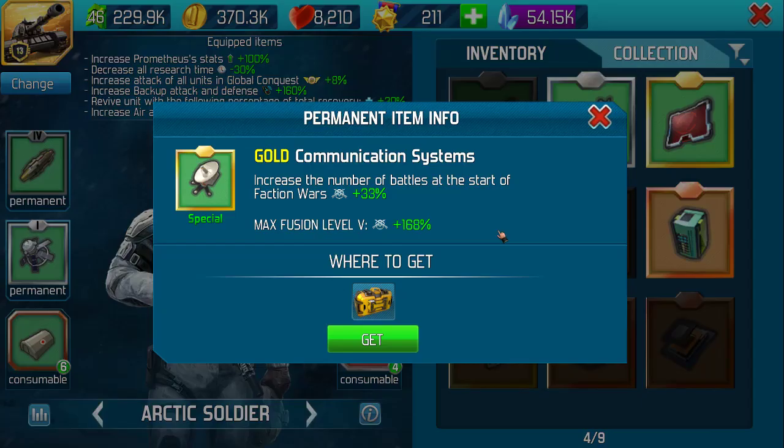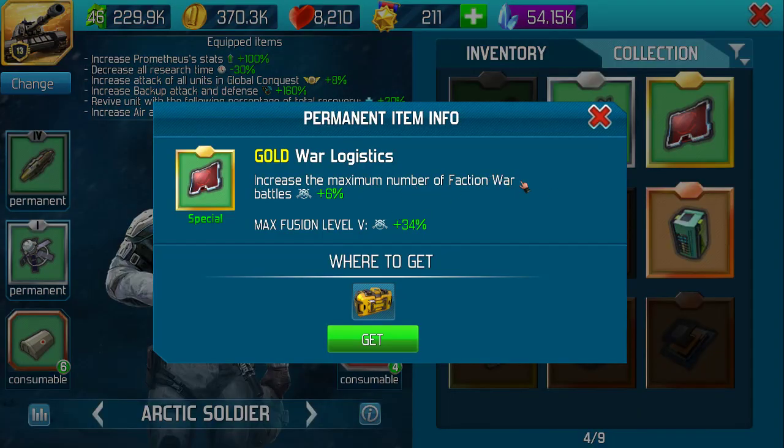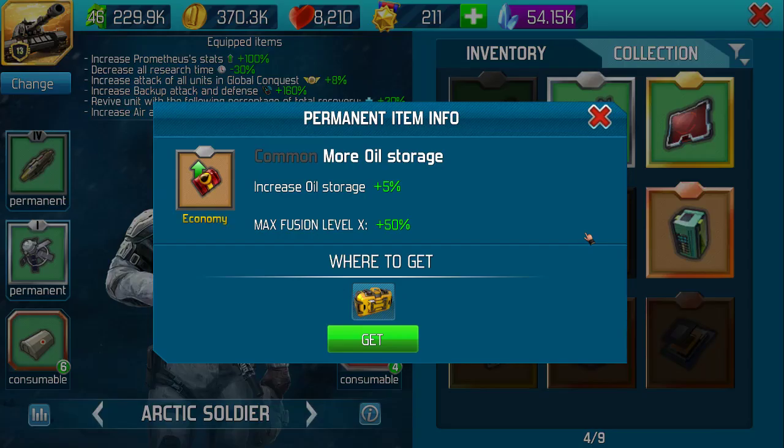The comms systems - again, increase the amount of battles at the start, the number of battles at the start of faction wars. Increase the maximum number of faction war battles. I actually think that's... I ain't a bloody clue. Moving on. Increase your oil storage - pile of shit, not seen it ever though.